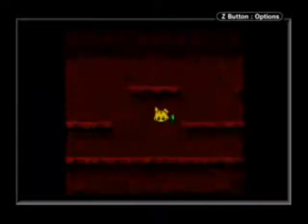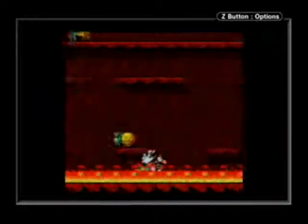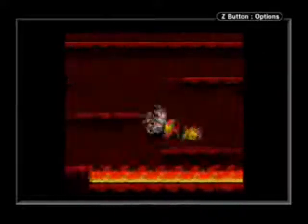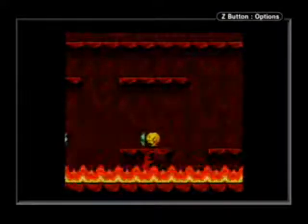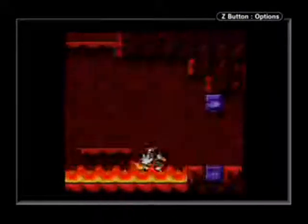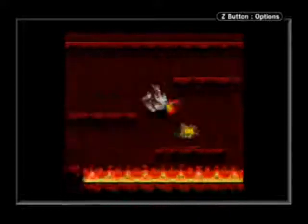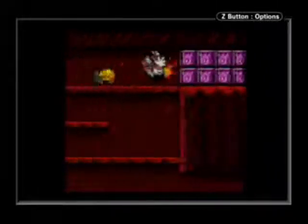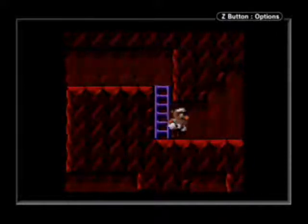And you have no idea where you are aside from the occasional flash. Another way you can track your position is by grabbing an enemy. I gotta light myself on fire here and do some really silly platforming. Nope, I'm not gonna make it. Nowhere close. Why do I always jump early like that? Those are some fairly difficult jumps.